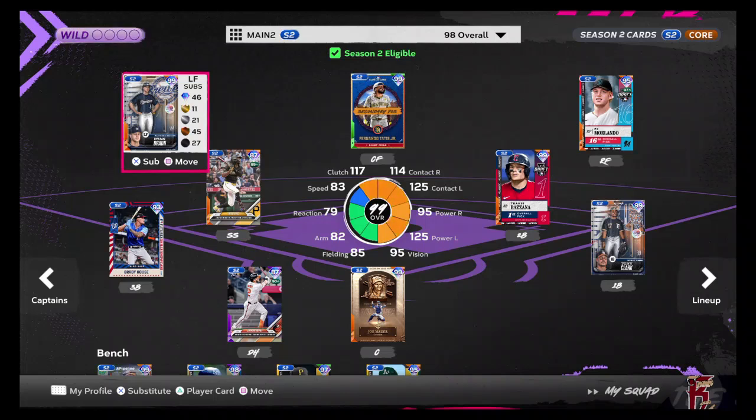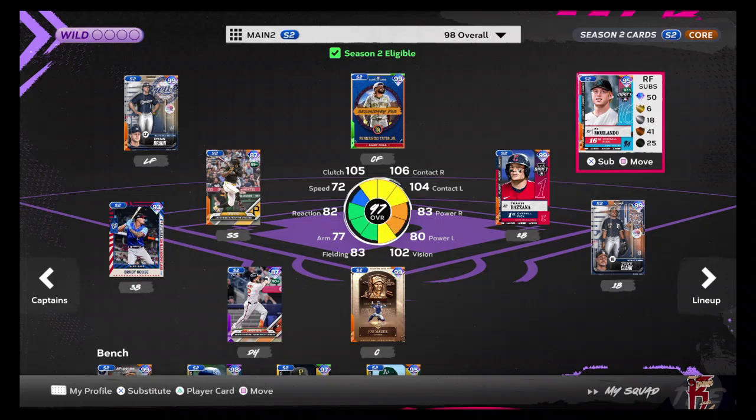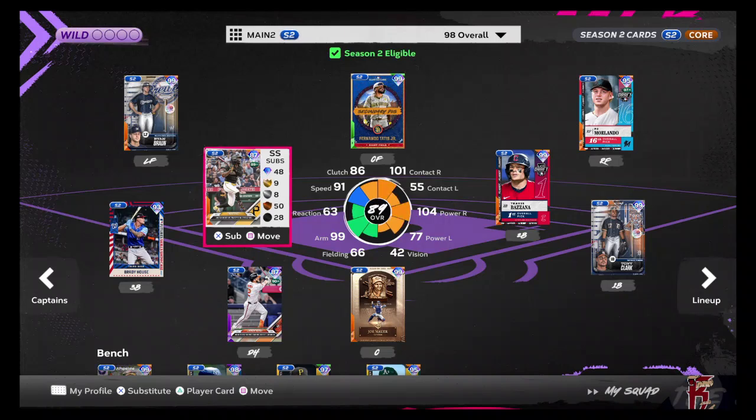So here's my lineup. In left field, we've got Ryan Braun from the Action Figure Series, Team Affinity 2, Chapter 3. All-Star Game Fernando Tatis in center. Draft Series P.J. Morlando in right. Action Figure First Baseman Tony Clark. Travis Bazzana at second from the Draft Series. Tops Now O'Neal Cruz.